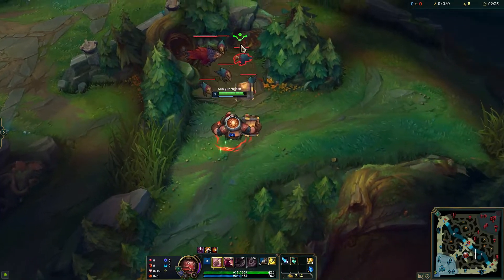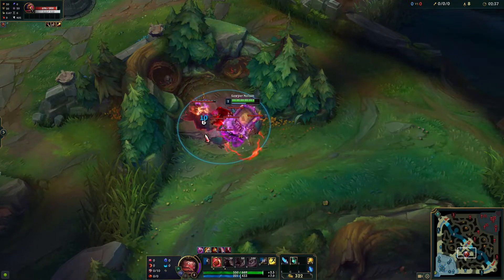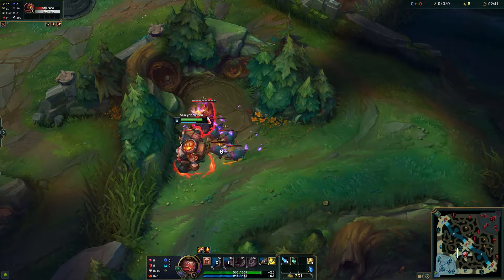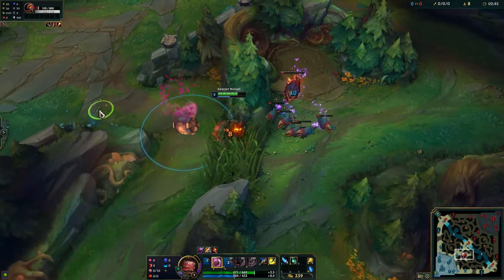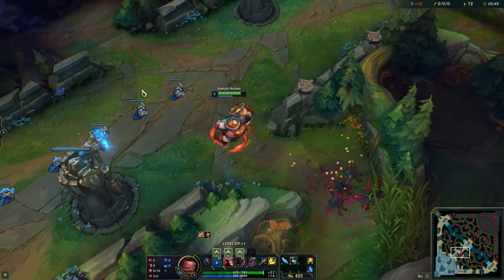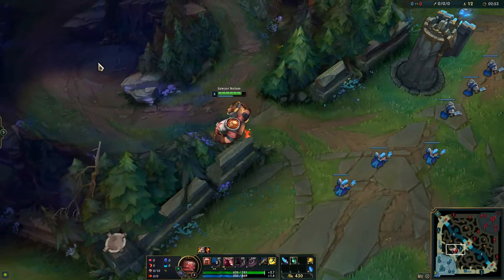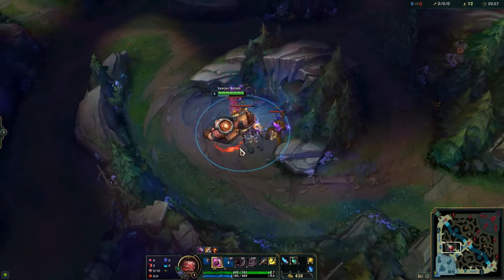I want to auto attack the big raptor as its auto attacks are on cooldown — it pulls it closer to the smaller ones, and then I can get the W on most of them. I can't get it on the edge raptor, so I just auto it once, then W and auto the big raptor again. Pull all the small ones, auto the one raptor that was towards the edge, and that will live with a little bit of HP.